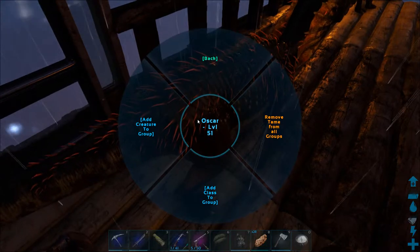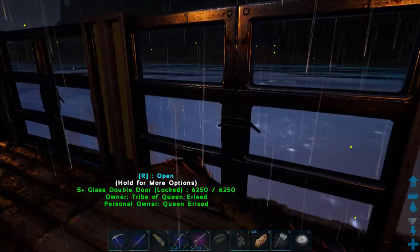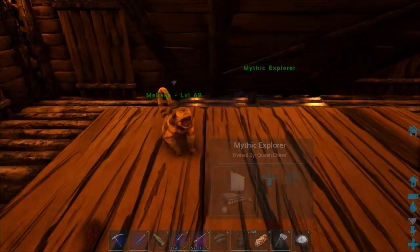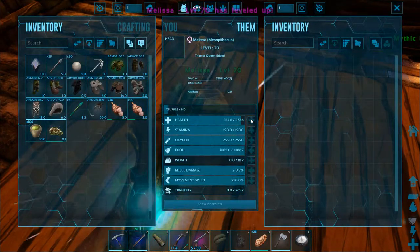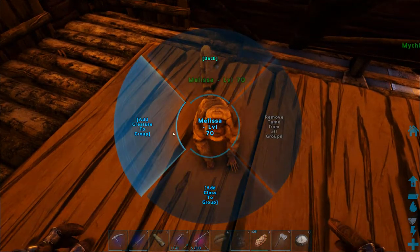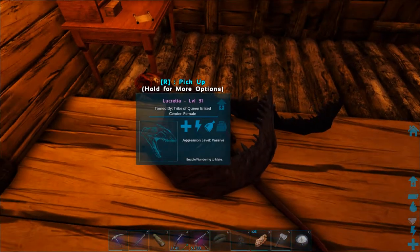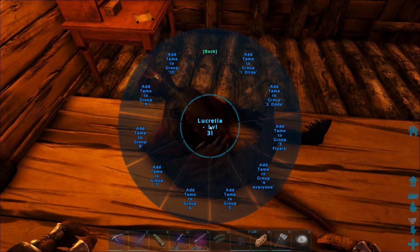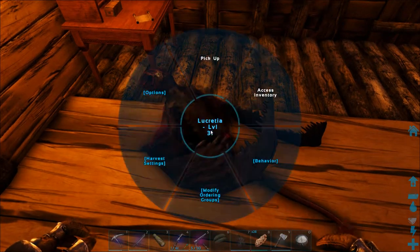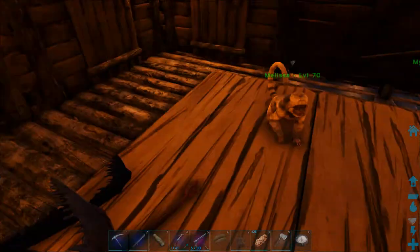I'm still adding individuals — at this stage I personally like listing individuals. That way if I want to take one out, it's pretty simple. In case of an emergency, I can call up a group and have it follow me, attack, or whatever I need it to do.